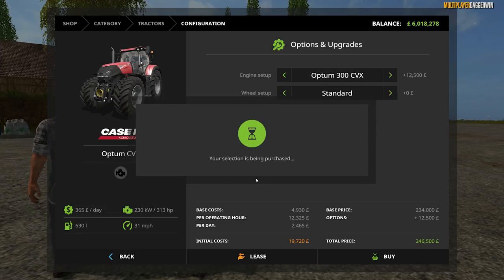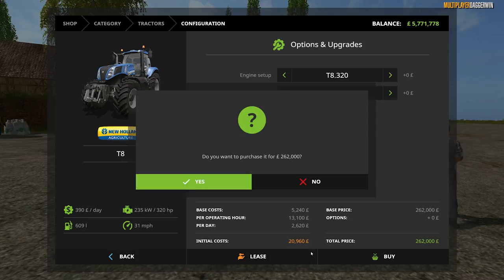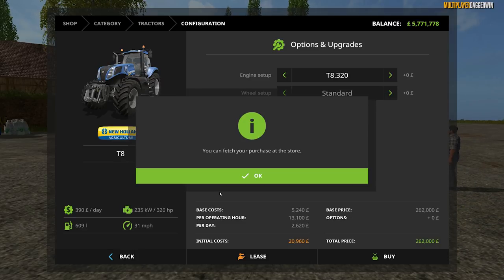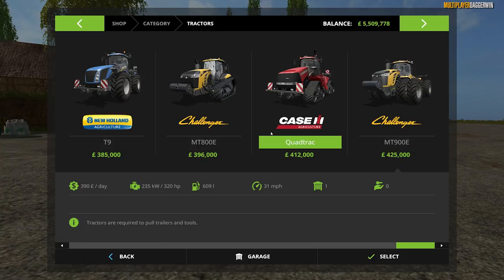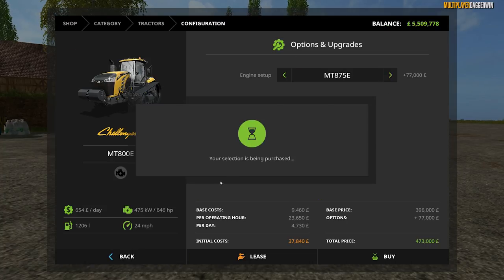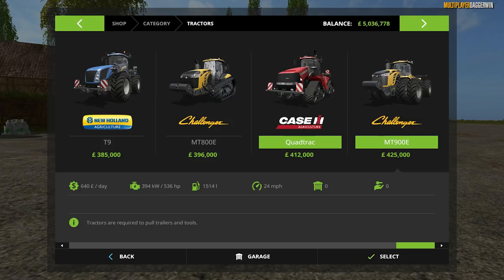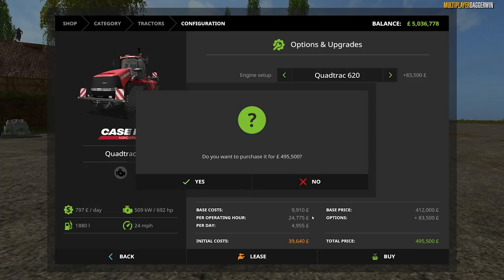Somebody can have that first one. We also need another big New Holland tractor. We will have probably two Challengers or maybe one Challenger and a Quad Track — we'll go with the most powerful, seems to be the best idea. Already the money is dropping very fast. Yes, we'll have a Quad Track 620.